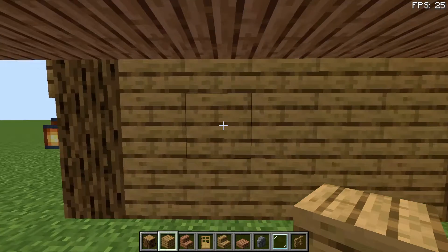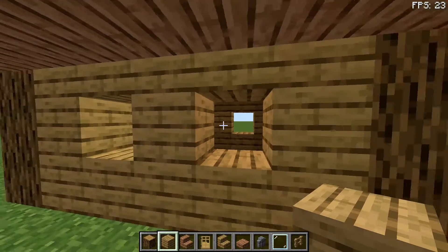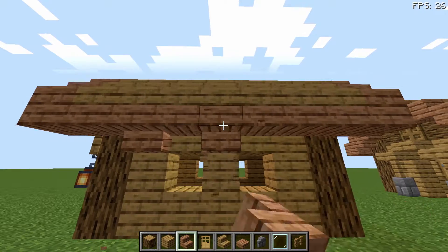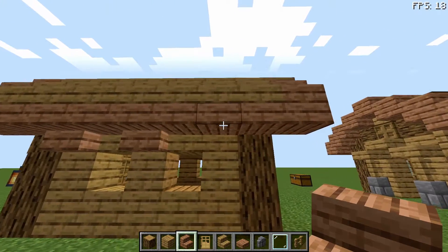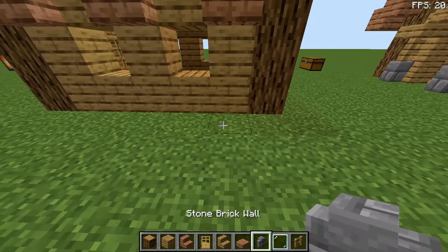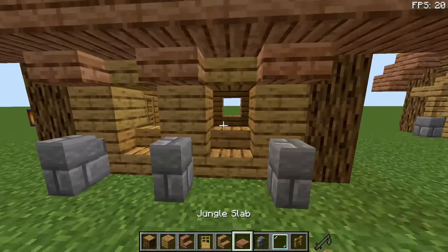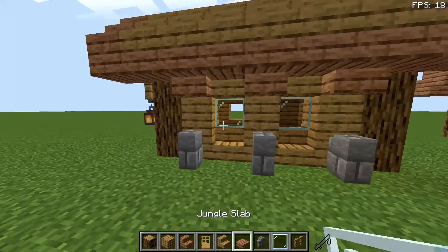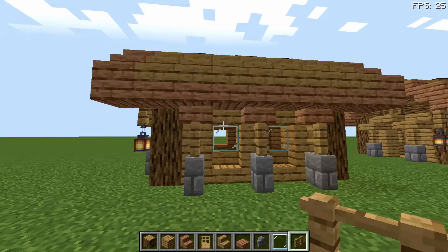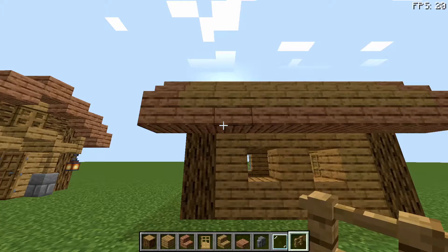Now on this side you're going to place two windows here as well as on the other side. You're going to place jungle stairs, or whatever stairs you're using for the roof, in this formation to the sides of the windows. Place stone brick walls like so, oak stairs like that, place in your windows, and then put the fence gates on like so. It should be looking a bit like this — do this on the other side as well.